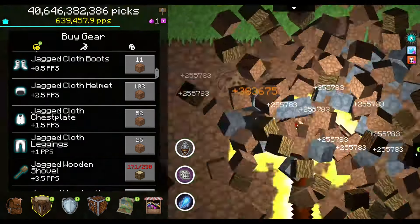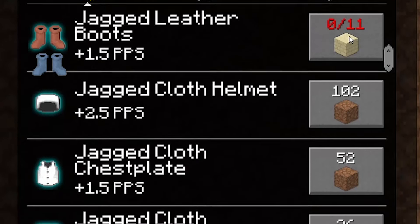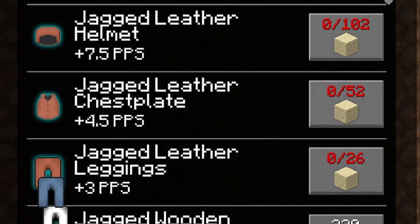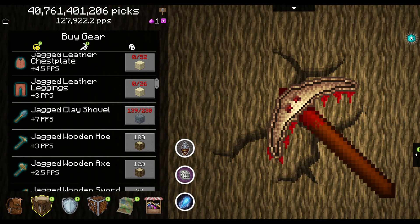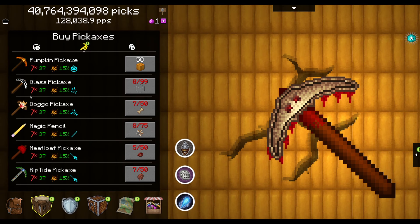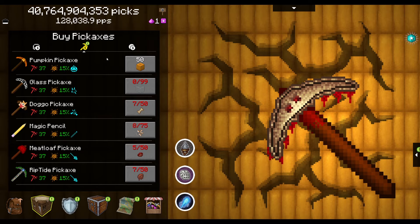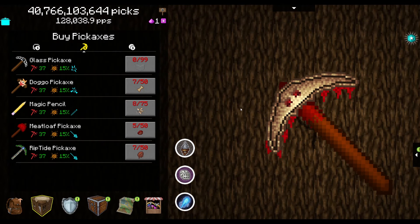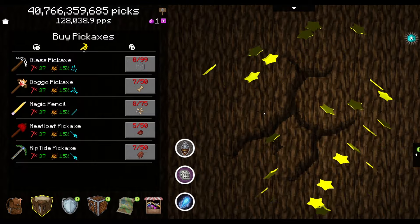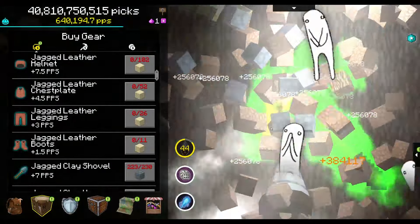We're going to mine so fast that we're going to start having things flying around mining for us. Let's start a buying frenzy. The upgrades are going to be a little bit slow at first, but we're going to get them. We don't have any new options for pickaxes yet, but we still have a bunch we never got before, like the pumpkin pickaxe. We'll buy that for now since it's only 50 pumpkins — same power as my current pickaxe — and it has a very Halloween themed superpower.